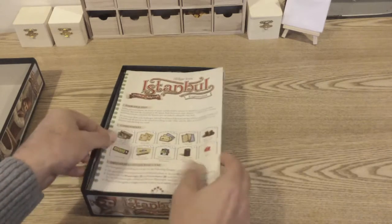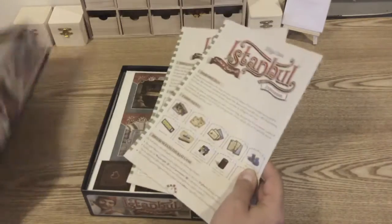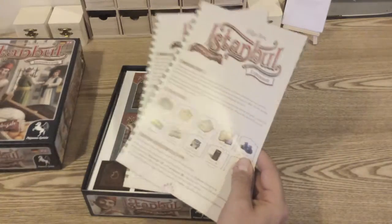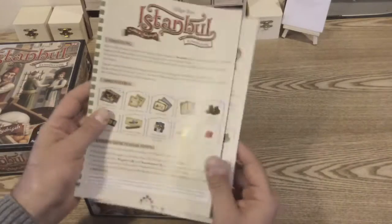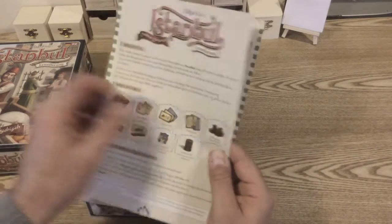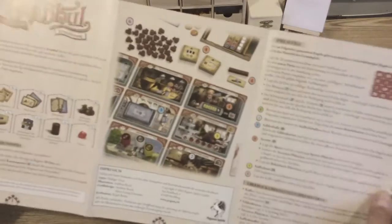First thing is a manual, as usual. It's multi-lingual — this one has English and German in it. My German's a bit rusty so I've no idea what any of this is. It's a fold-out manual.